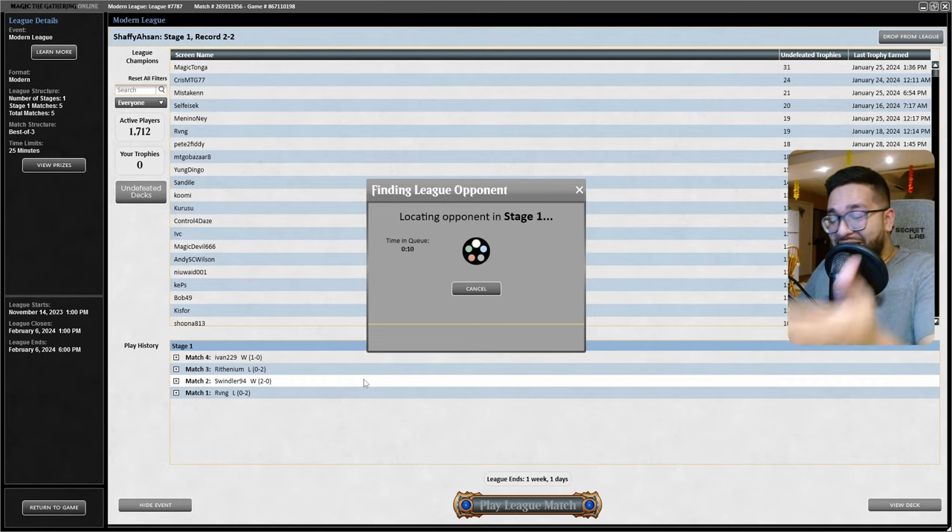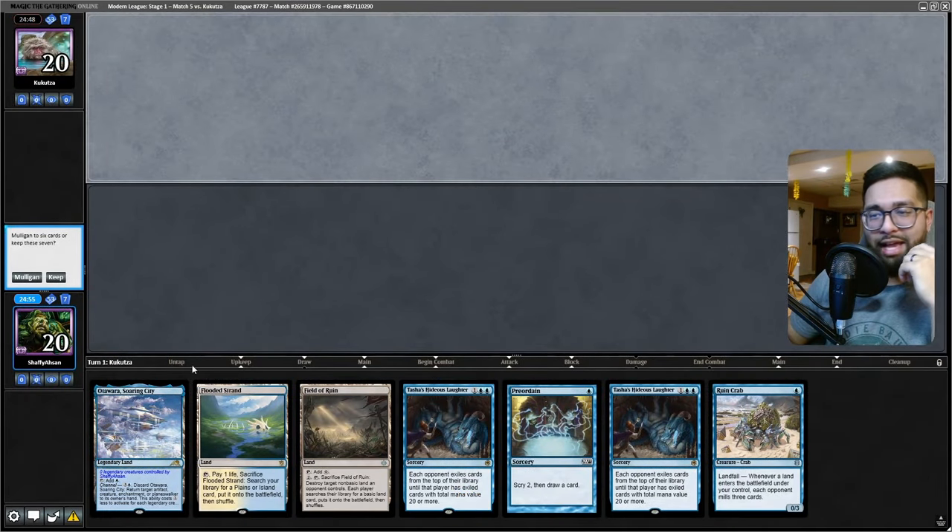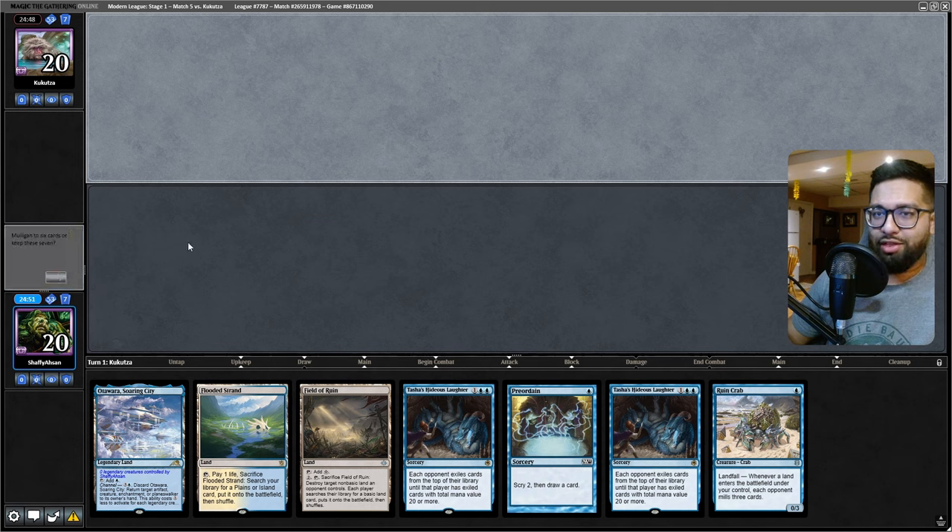This league has been crazy. Look at this — it's been 0-2, then 2-0, then 0-2, then 1-0. So we're back into game number five. Let's see if we can't knock on wood, 3-2 this league.